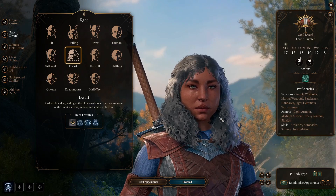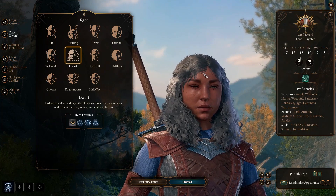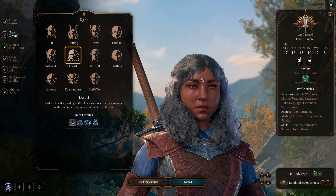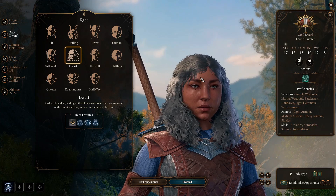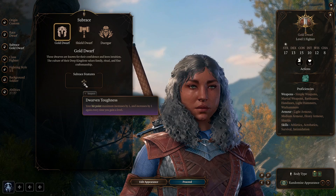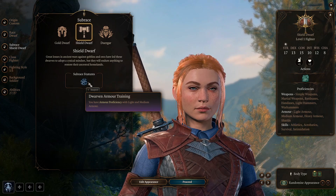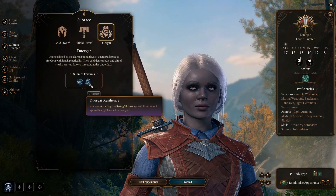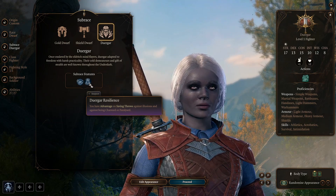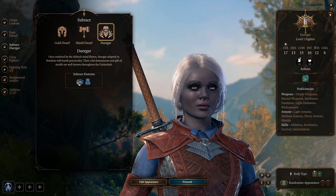After that we have the dwarves, which should be noted have a slower movement speed compared to the rest of the races. They are proficient with battle axes, hand axes, light hammers and war hammers, and they gain advantage and resistance against poison damage, as well as darkvision. The Gold Dwarf's feature is that their maximum hit points is increased by 1 per level, making you a bit more tanky. The Shield Dwarf comes with medium and light armor proficiency, and the Duergar come with superior darkvision, as well as advantage on saving throws against illusions and against being charmed or paralyzed, plus the spells Enlarge and Invisibility at levels 3 and 5.